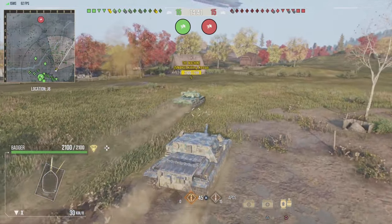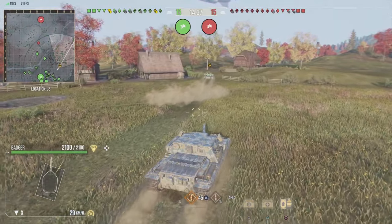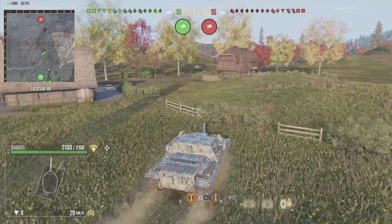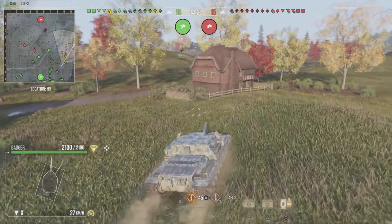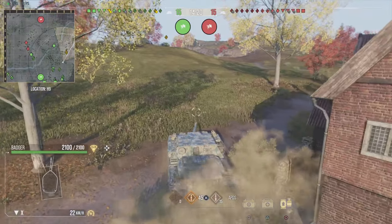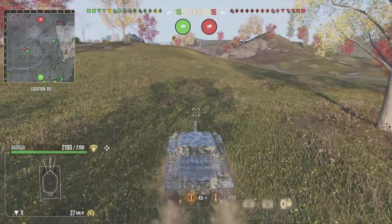Badger is a balanced tank destroyer, unlike most other TDs in the game. It has 480 alpha, but it does have the best DPM — 3,300-plus base DPM. It is a little slow, but if you're coming from Tortoise, once you get the Badger it feels a little faster and it doesn't have the annoying cupola that Tortoise does. So you can play hull-down very effectively — very difficult to pen with mediums or heavies when you're hull-down.